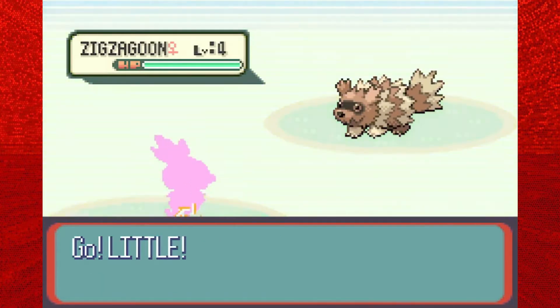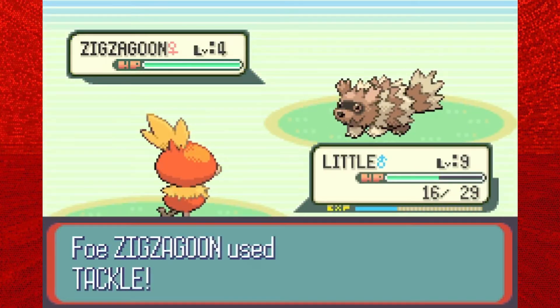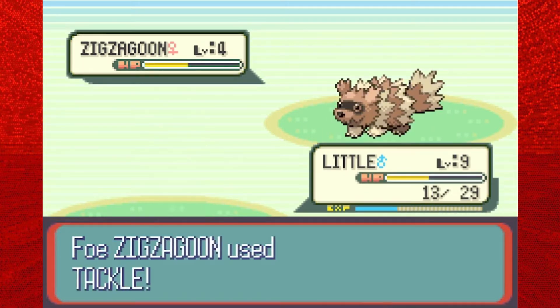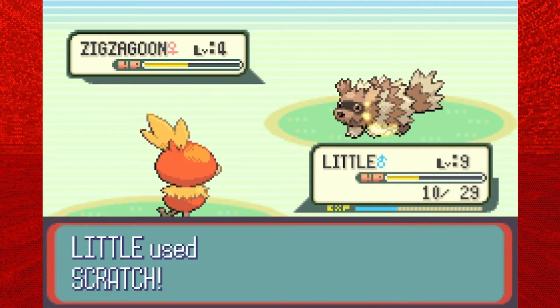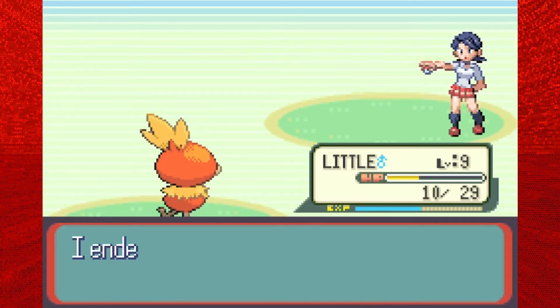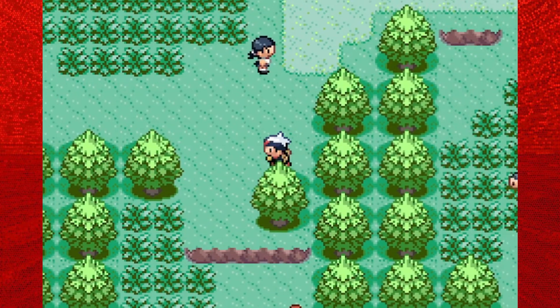We don't really need to worry about it, and Wally is so close to level six - I'm just waiting for it. That will definitely be nice to have Confusion, because the Ralts, Kirlia, Gardevoir line - I've never used them before, but I'm pretty positive they are relatively strong Pokemon. Psychic types are usually pretty good, they've got great special attack, and we'll get access to stuff like Psychic later on in the game, so it's gonna be pretty awesome.